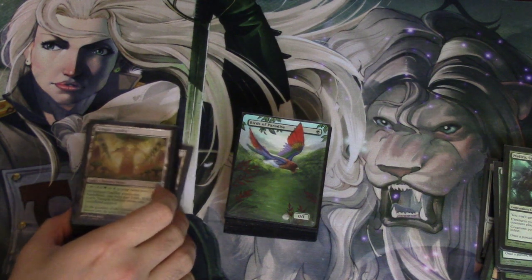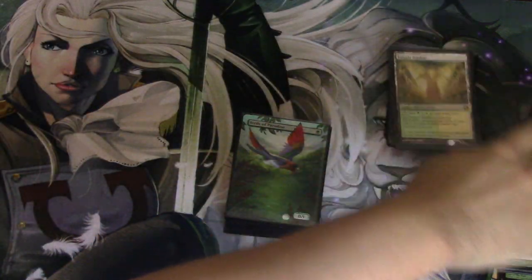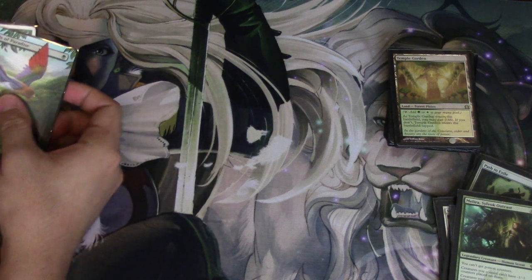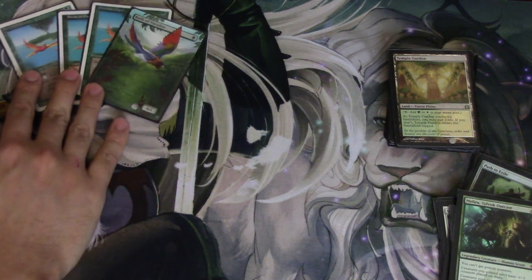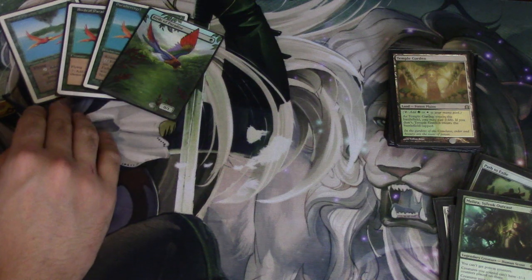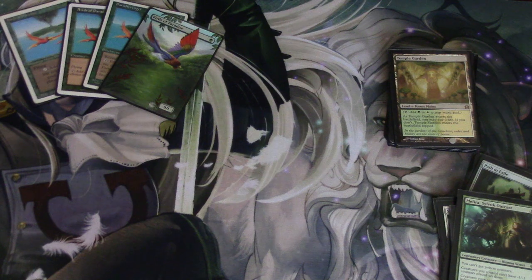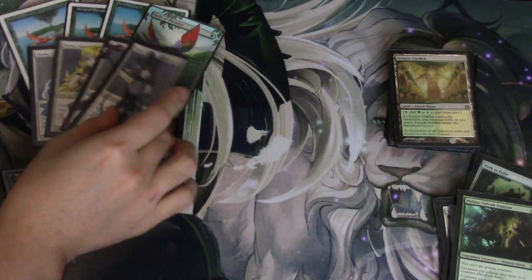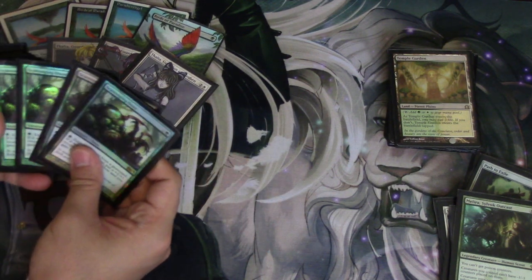Hey guys, today I'm going to go over my Modern deck which I made myself and I call it Disney Princesses — you'll see why. It's my favorite deck; I love playing it. The deck is 100% creatures minus four Collected Company. Birds of Paradise is in there; I'm hopefully getting Noble Hierarch soon. You want to get to your Geist and Knight of the Reliquary — very important. Four Thalias, obviously — that's one of the Disney Princesses. Melira would be the other one. Four Voices and four Loxodon Smiters.